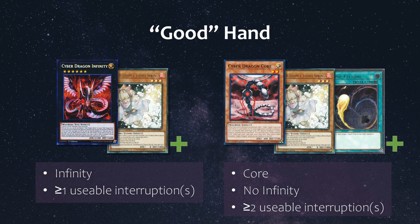A good hand was defined as being able to summon out Infinity with at least one usable interruption, or having access to Core with at least two usable interruptions but not being able to summon out Infinity. When I say access to Core, I mean having Core in hand for the summon in the current turn or at least getting it to my hand to summon for the following turn.